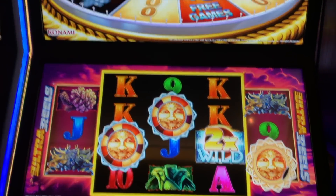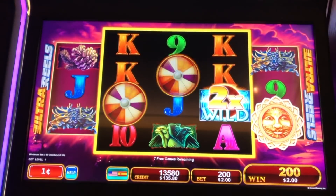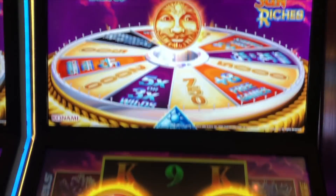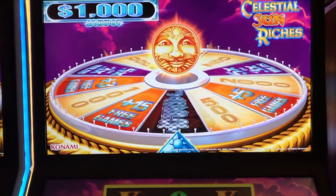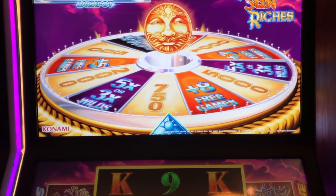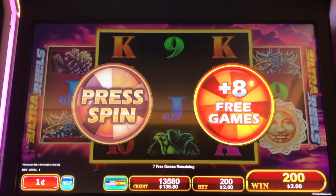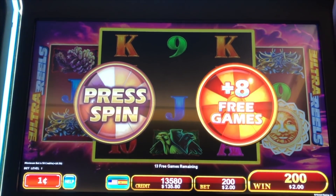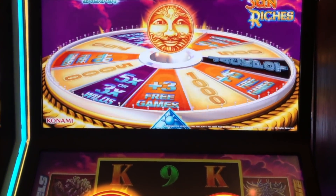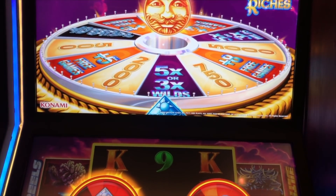We moved over from Celestial Moon to Celestial Sun Riches, still a two dollar bet. We got the bonus and two spins again — essentially the same setup. Let's see what does better, the sun or the moon! Eight free games at 50 — that's a great start. We get one more spin because our bonus trigger was in here.